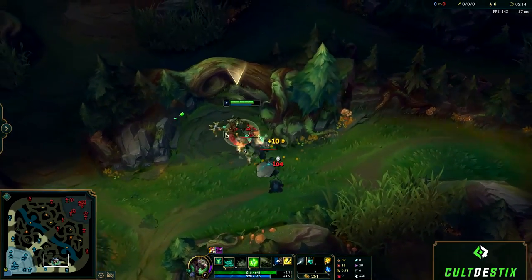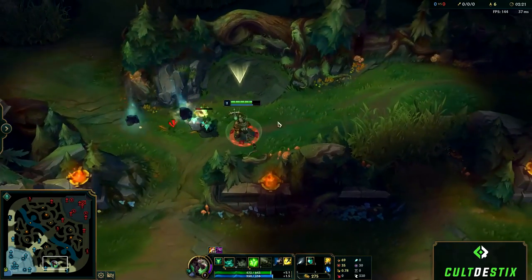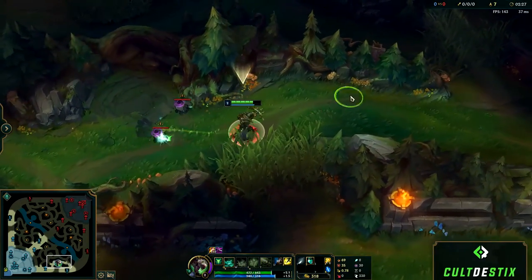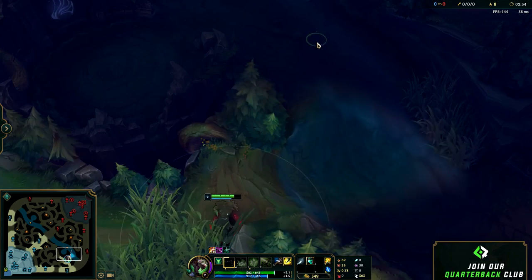Only one of the medium golems has gotten consistent hits on me, meanwhile the other golems are scrambling to get around it to hit me. This juggling/herding method is useful in any camp with multiple monsters and it's most valuable when doing golems, since the big golem in particular has outrageous damage — doing more damage than red buff or blue buff itself.